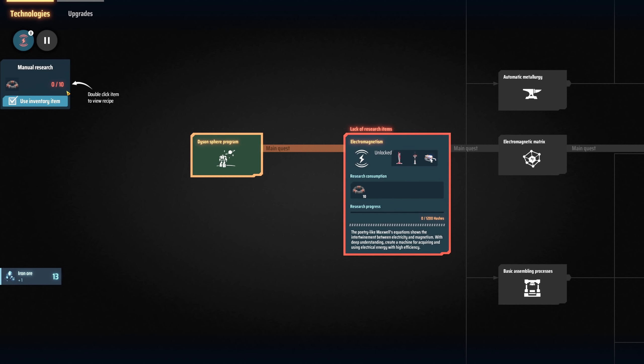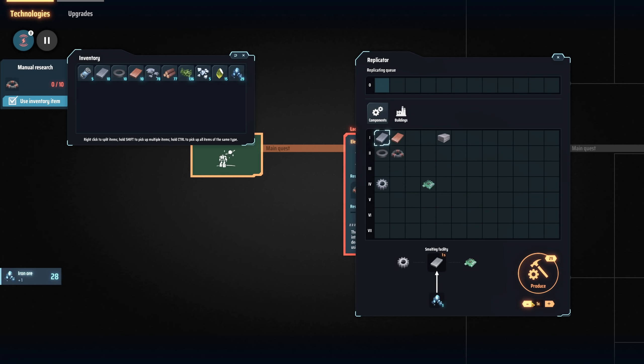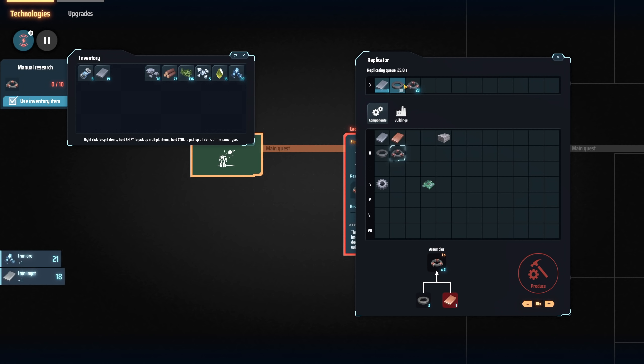We need to double-click to view the recipe. We need 10 magnetic coils, so down here we have a produce button. We can actually turn this up - each time we click this button it's producing this amount of items. If we go to iron we can see we're producing one at a time. If I set this up to 10 and click that, it'll craft 10. We're going to need 10 magnetic coils for our very first research, so we're going to click that button. Total craft time is 25 seconds.